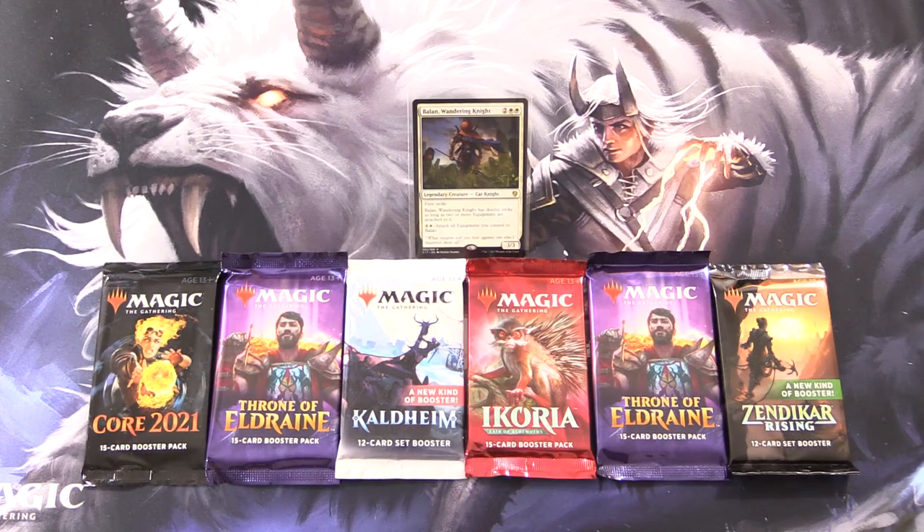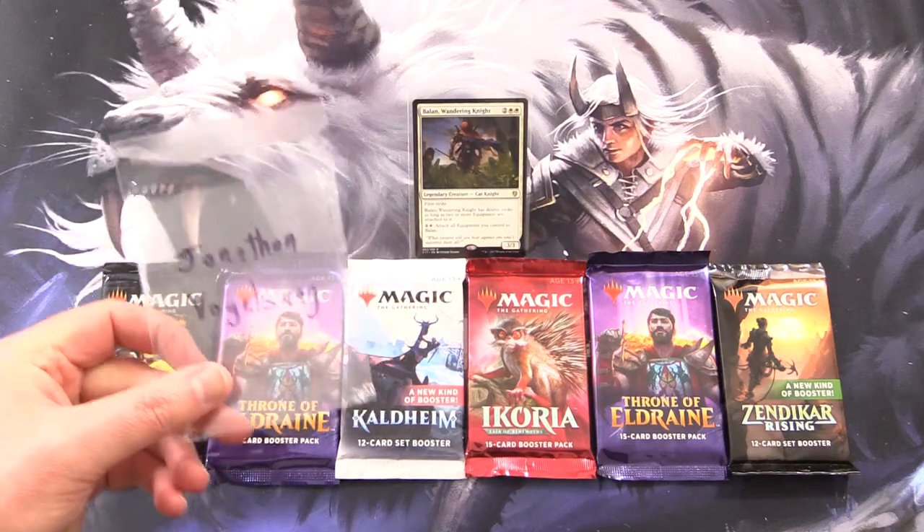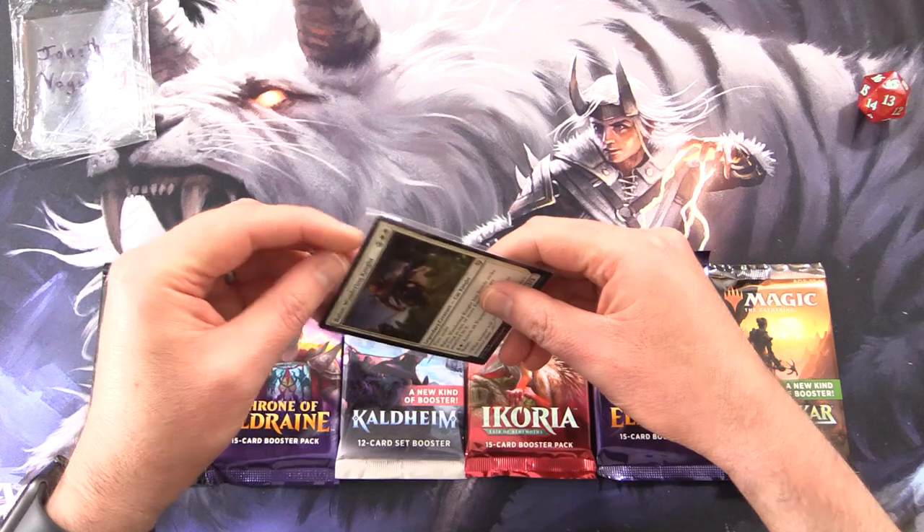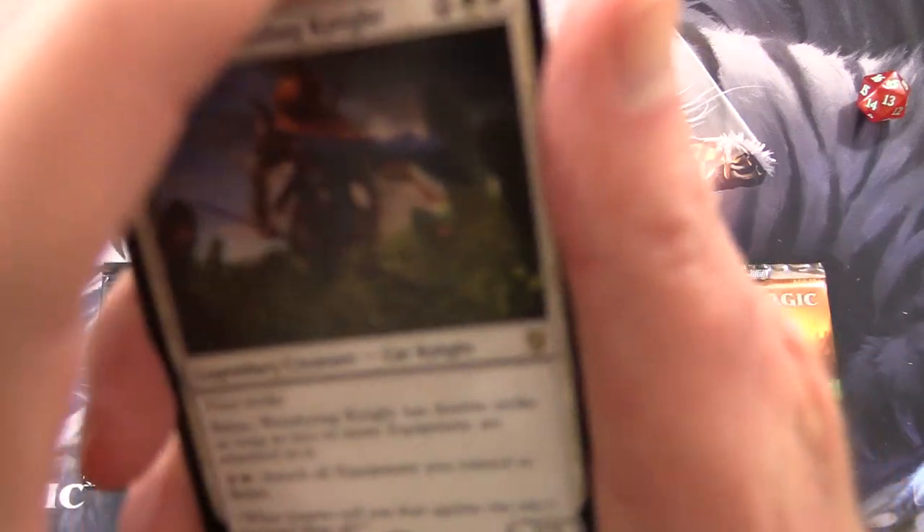Today on MTG Unpacked, it's time for another Commander Snack. This is the series where we highlight a different legendary creature each episode, and then we go digging through the packs looking for creatures of the same tribe. Today's patron is Jonathan Vogel — thank you for being a patron. Let's take a look at your commander. This one's pretty cool.